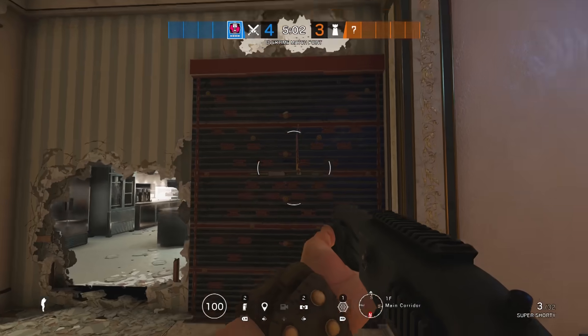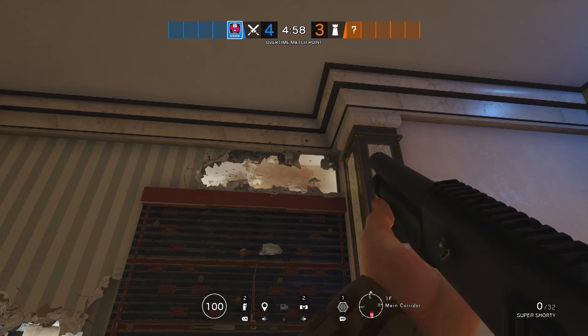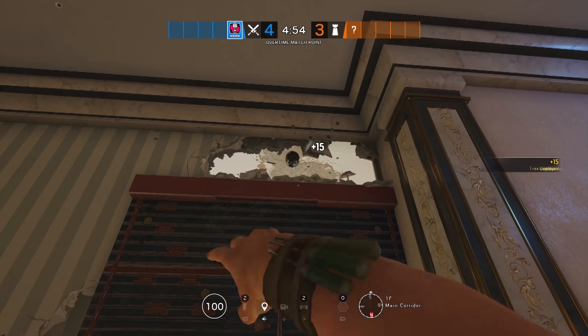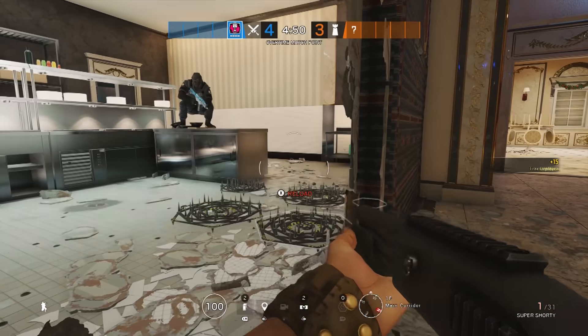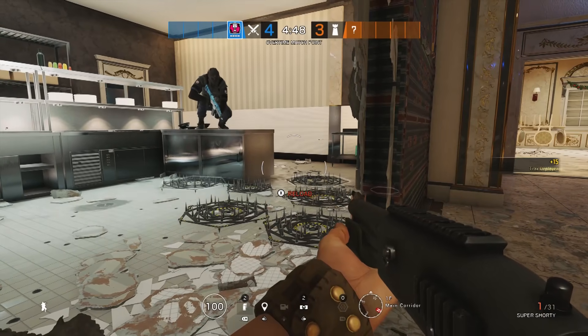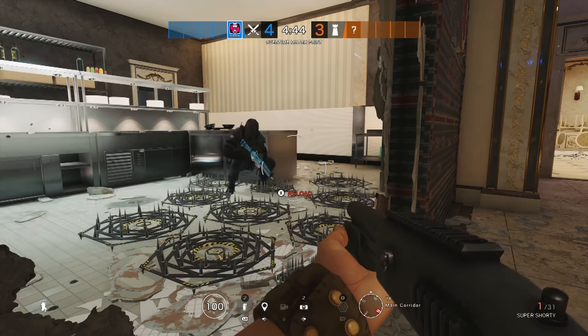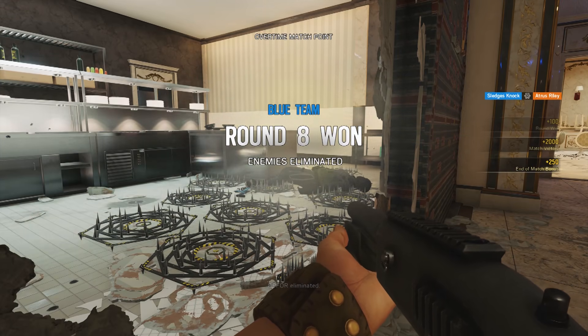One trick you can use is to blow open the area above a reinforcement panel on sites that have walls extending higher than that, and toss the grenade in to fill the other side, either causing damage or restricting maneuverability before you push the site. Similarly, you can do this on drone vents too, but about half the tiles will expand on your side of the wall and it may not always be the best use, although in certain situations it's better than nothing.